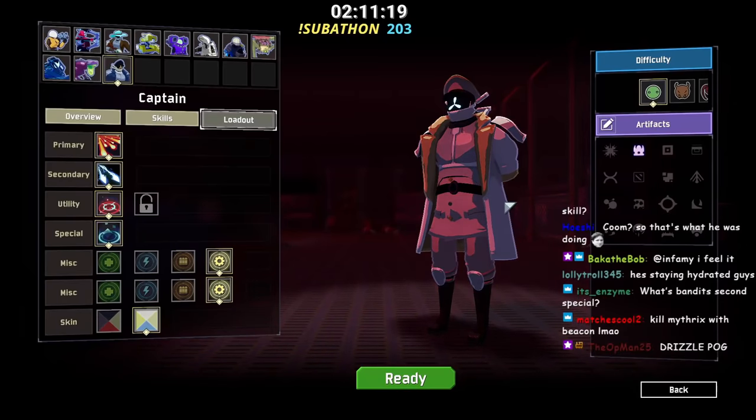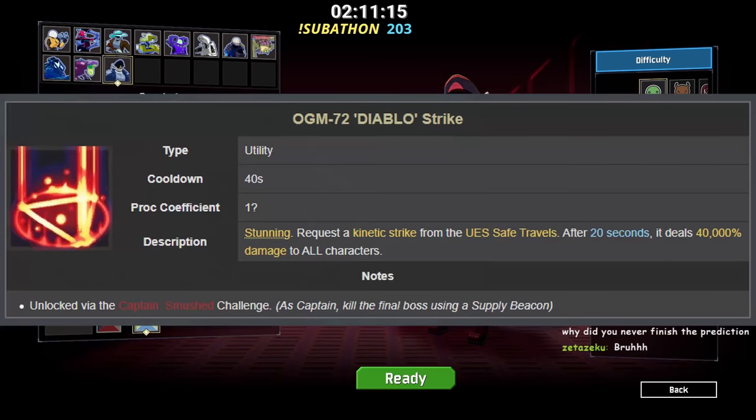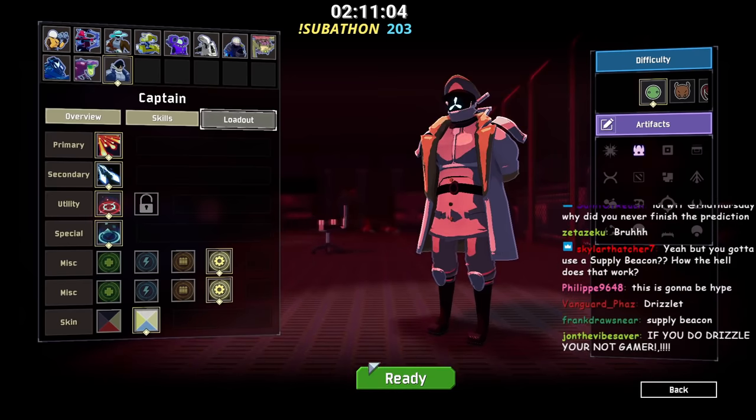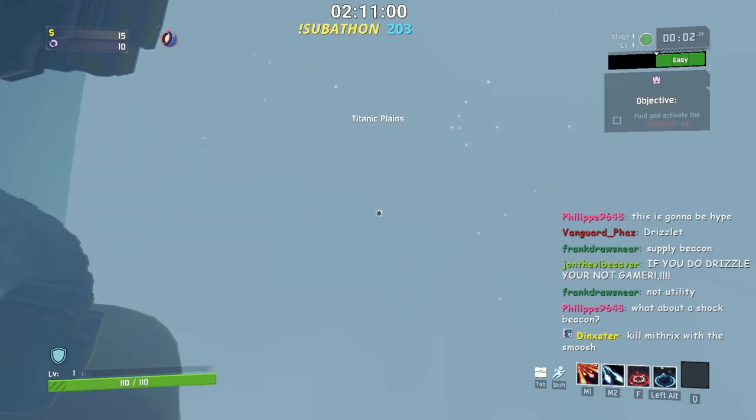You're looking to complete the challenge Captain Smushed - unlocking this gives you the nuke that everyone has been clamoring about. The challenge requires you to kill the final boss using a supply beacon, which normally doesn't even do damage. I'm going to show you how I did it in about 40 minutes - that's a long time, but trust me, it could be longer.